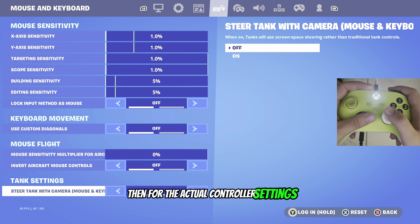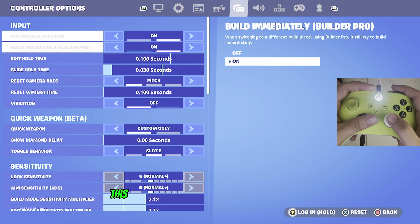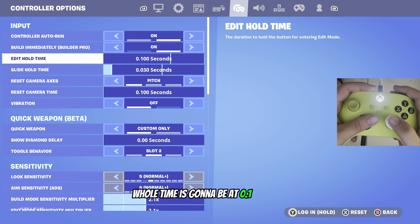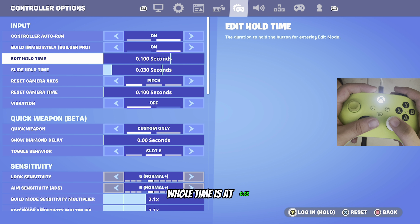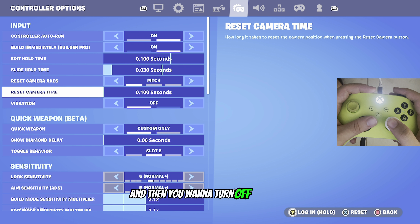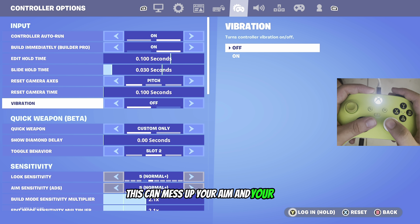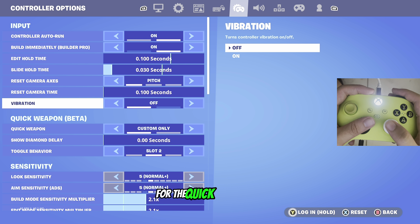For the actual controller settings, I play with controller auto run on, build immediately builder pro on — this helps lower input delay when you build. Edit hold time is at 0.1 seconds to lower input delay when you edit, and slide hold time is at 0.03. I don't touch the camera options. Turn off vibration especially if you play competitive, as it can mess up your aim and edits if your controller is shaking.